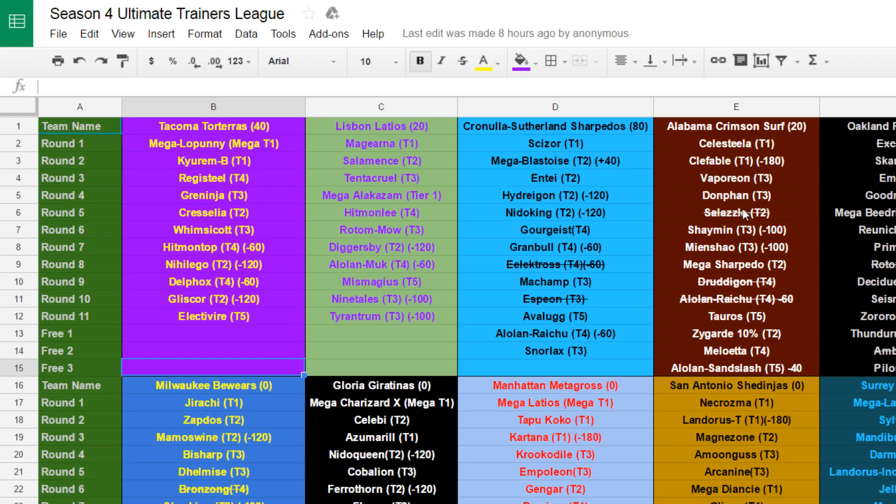Meloetta's a nice special wallbreaker I could really use with the loss of Salazzle, because Salazzle is fast but doesn't really have the move pool a special wallbreaker needs — Meloetta does provide me that. And Alolan Sandslash gives me an Ice type I don't have, and another Rapid Spinner. Currently I only have one way to remove hazards, and that's Donphan, so Alolan Sandslash does give me that possibility. We dropped Alolan Raichu, Drudogon, and Salazzle for these mons.